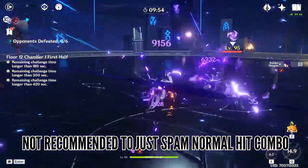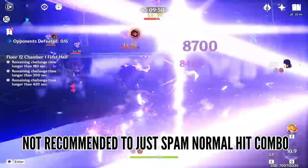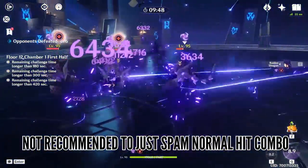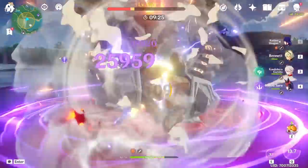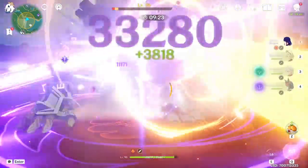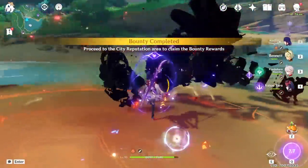What I do not recommend doing is just spamming her normal attacks, because adding up all of it leads to significantly less damage than you could otherwise do with the other previously mentioned combos. Just remember — Raiden gains insane stagger resistance so no one can interrupt her when she's doing her charged attacks, and it's really easy to get into the flow of chaining combos together.